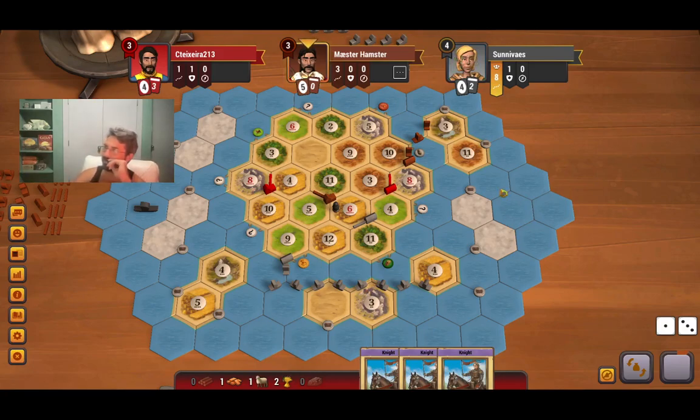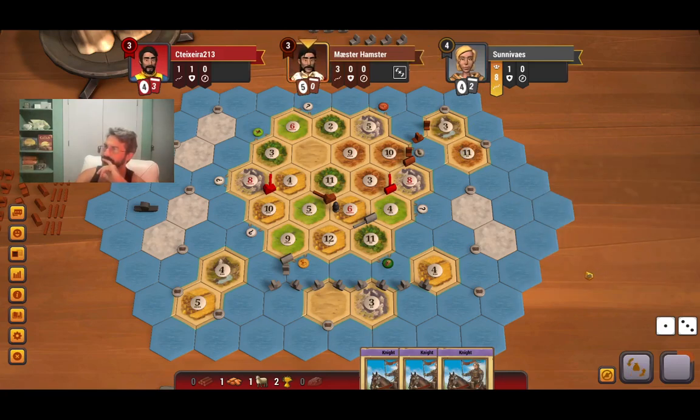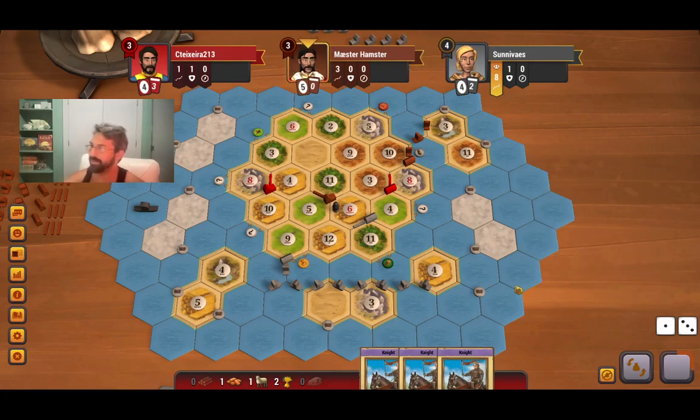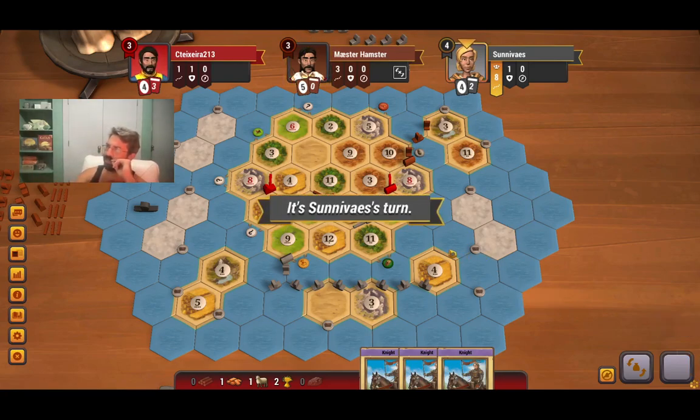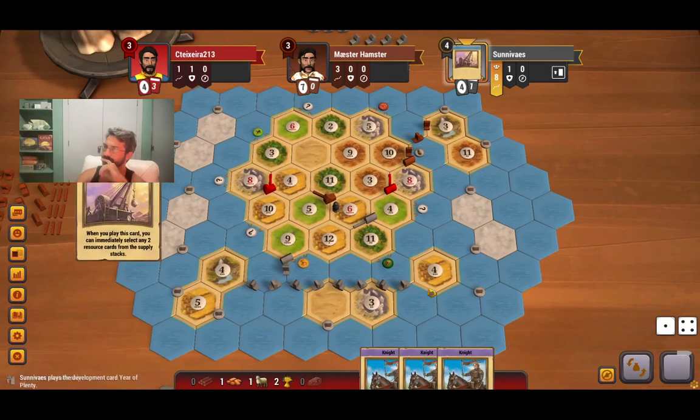So unless they've got some monopolies in there, which is completely possible, I am liking our position at the moment. Yeah, I don't want to trade it with brick — I would do wood. They need wood too. There's not a lot of wood out there. This is where taking this production is important. I'm okay with going slow here. They didn't have anything, which is sweet. Let's see if they move a ship — they do. They actually have a year of plenty. They're going to get to settle?